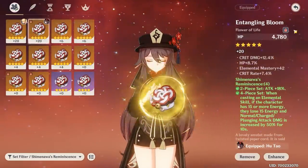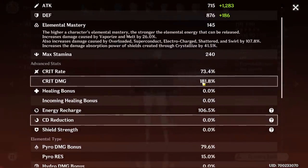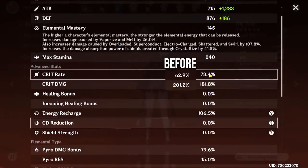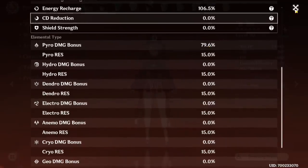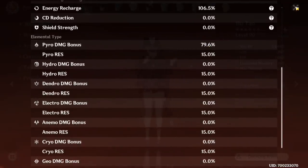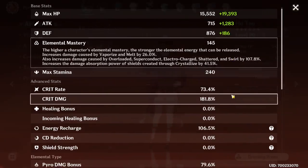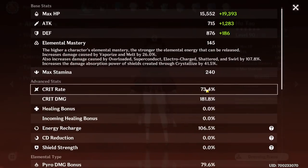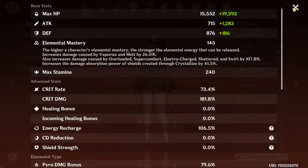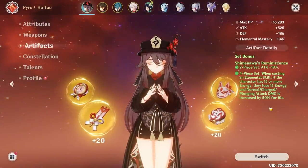Actually it's not as horrible of a set as I originally thought. She has almost exactly the same amount of attack, but we have 20% less crit damage with more crit rate, so it might be more consistent. More elemental mastery as well — quite a bit more. But much less pyro damage bonus because of the two-piece Crimson set being dropped. Very little energy recharge too. The stats aren't necessarily worse — they're just different. We have less crit damage and pyro damage bonus, but more EM and crit rate, plus of course the Shimanawa set bonus — 50% charge attack damage.